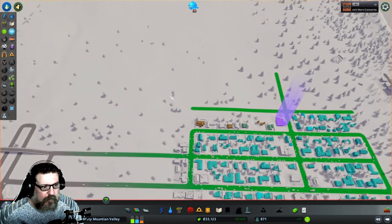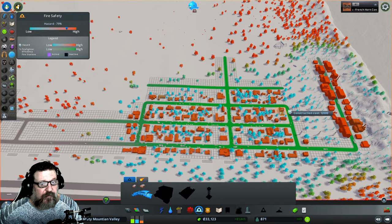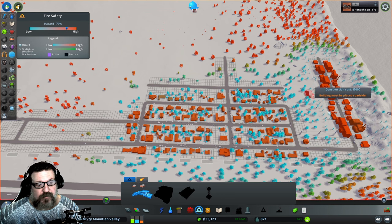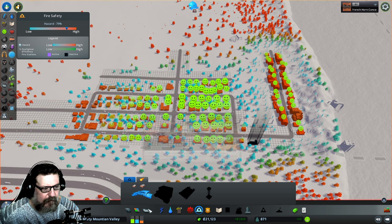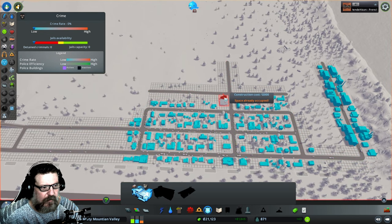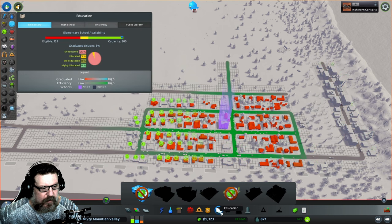The first thing I want to get in is the fire department, because fires can happen and they spread from building to building. If you don't have a fire department you'll have a whole section of town burned down. I want to place it sort of in between the residential and commercial. They're also going to want a police department to take care of crime — I like to have the police near the center of town, usually near the school. Let's put it here.